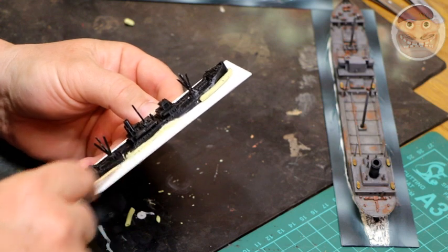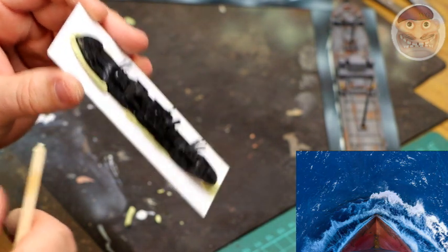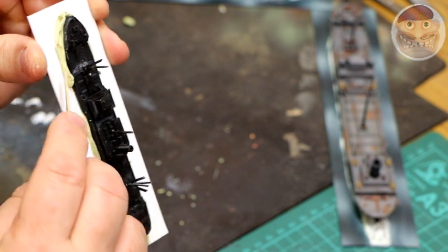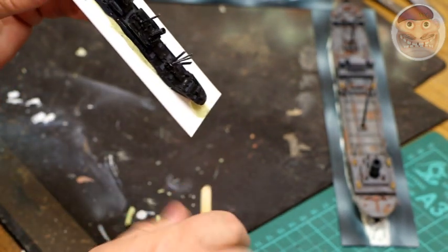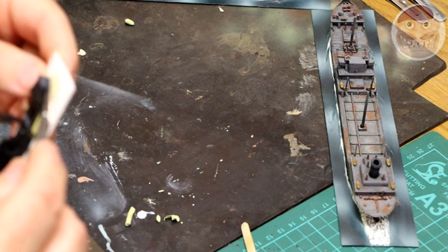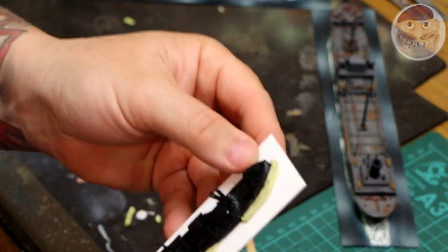Now the front — this is the bit that really makes it look right or wrong. A lot of ships push water away as they go forward, but it doesn't look right on a model. You're far better off cutting the front flat. Basically just pop it up at the front like that, then immediately come down and back, and then cut away with a scalpel. Same on the other side — bulge it up at the front, then come down and away.